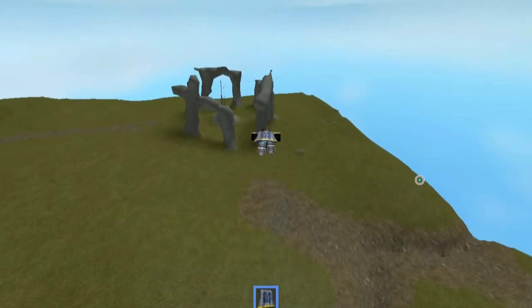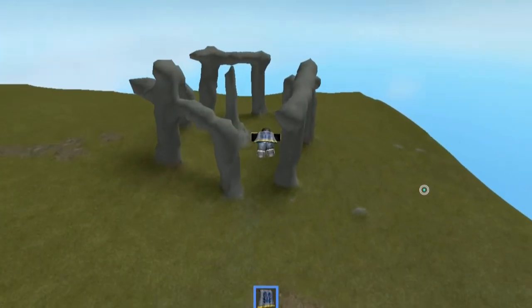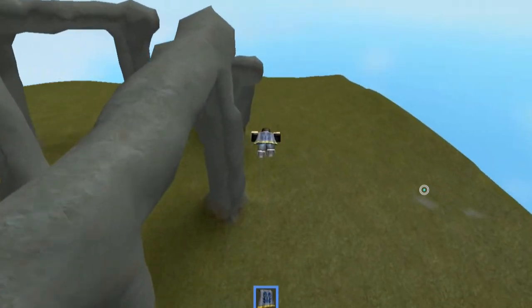Once you're in the air, you can press and hold the spacebar to glide, slowing down your fall and letting you travel long distances without having to touch the ground.